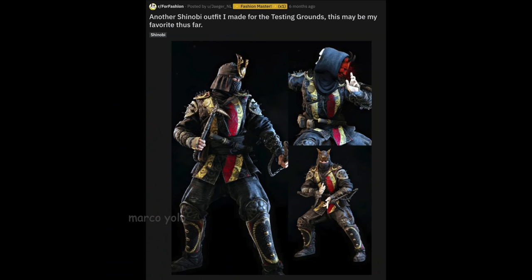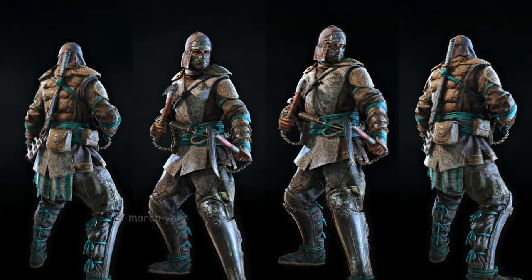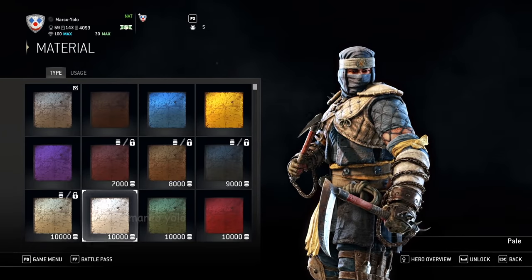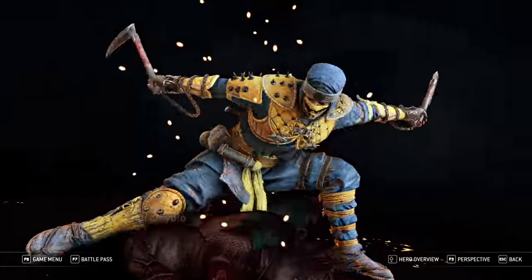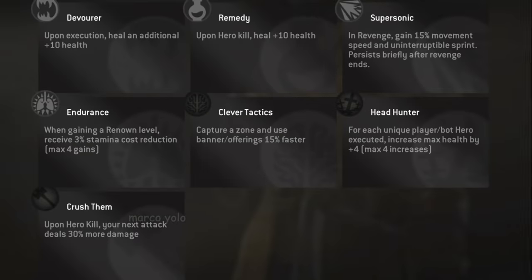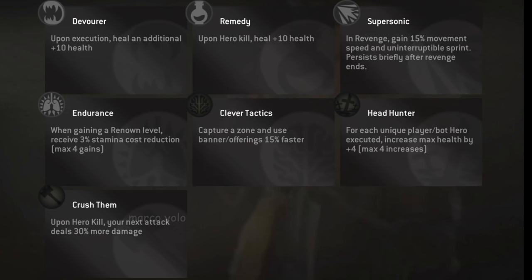I'm sure there's some anime references in Shinobi's armor pieces, but I'm no weeb, so I have no idea. The armor all looks ninja-esque with variations on the cloth patterns and masks, and varying levels of spikes, because it's For Honor. The material color changes allow Shinobi to cosplay as your favorite palette-swapped ninja from Mortal Kombat, with effects and executions to match — I went with Scorpion, because I'm a basic bitch. As with every hero before year 4, ornaments go on the forehead. Shinobi's gear perks are Devourer, Remedy, Supersonic, Endurance, Clever Tactics, Headhunter, and Crush Them. If I could choose three, it'd be Remedy to stay healthy, Endurance to Naruto run further, and Clever Tactics for backcapping.